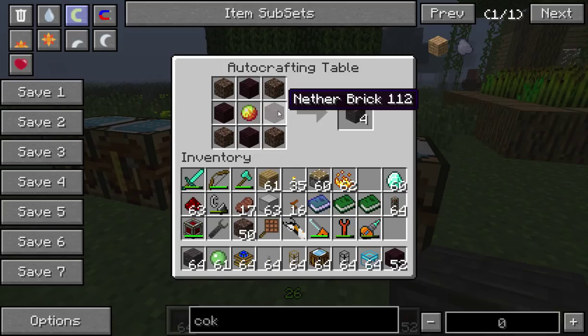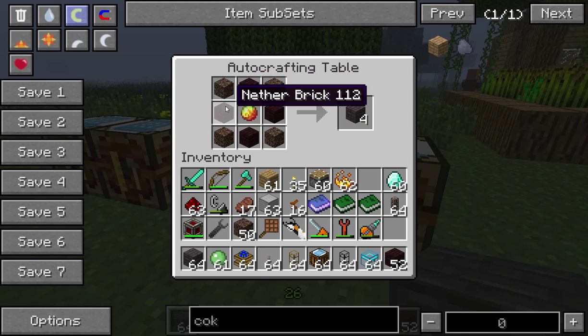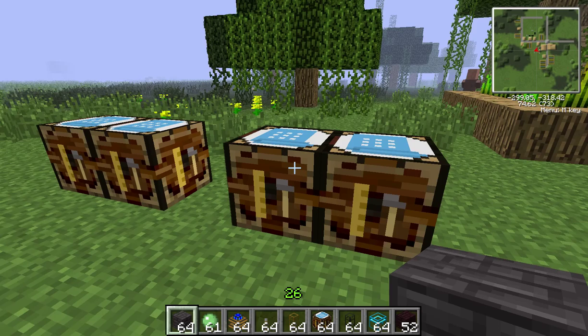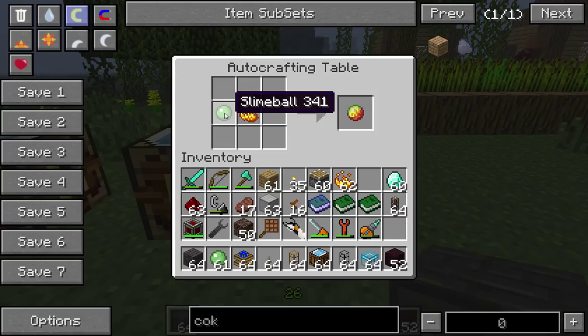It's quite expensive. Now to make it there are two recipes. The more commonly used one has magma cream in the centre and nether bricks in the outside centre, with soul sand in the outside corners. Magma cream is made from blaze powder and a slime ball — the slime ball comes from slimes, and the blaze powder is made from a blaze rod.